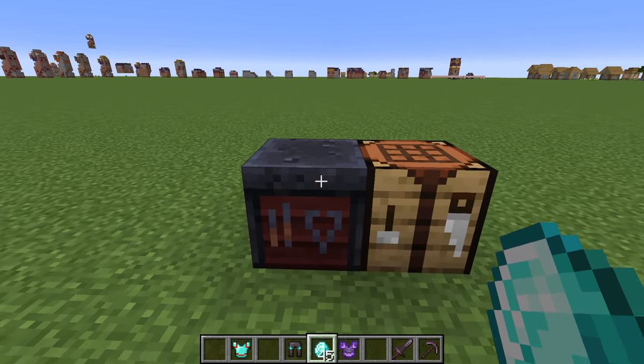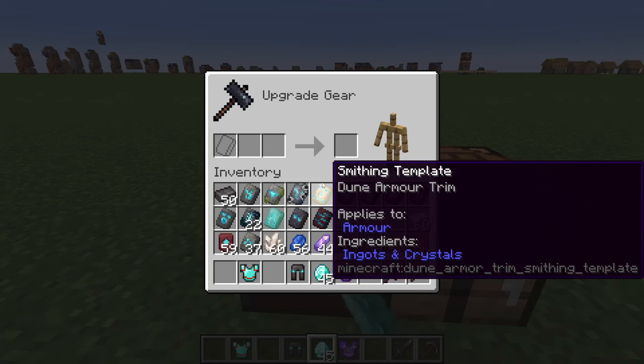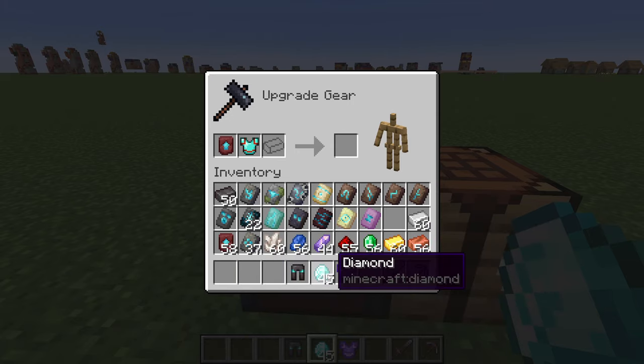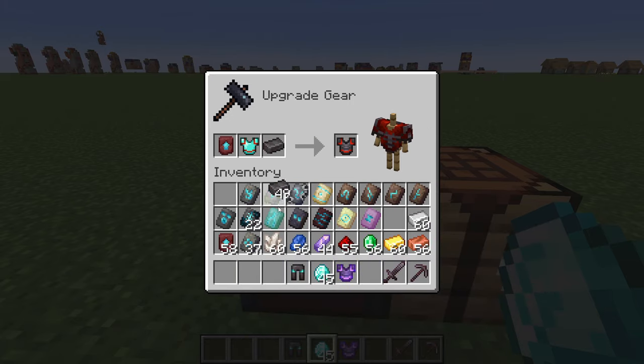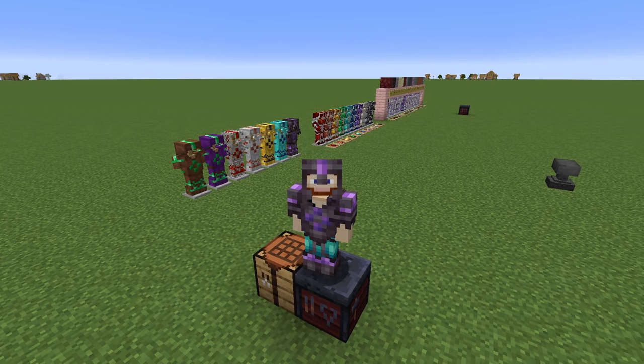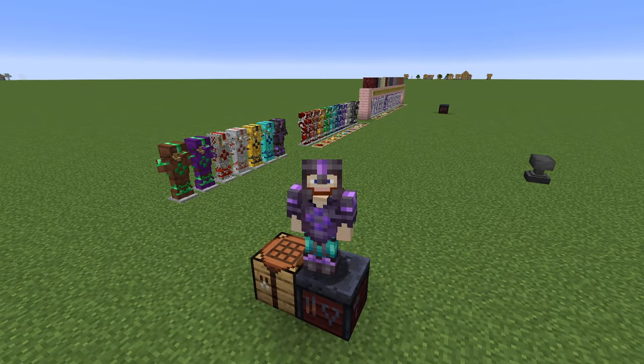Now let's see if we can upgrade Diamond to Netherite if we already have a trim on it. We'll put that in here, we've got our smithing template here, and of course we need the Netherite ingot. As you can see, it does keep the trim. What's your favorite trim combination? Let me know.